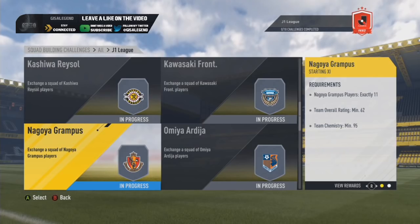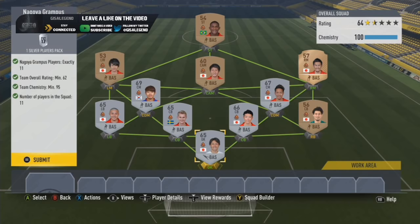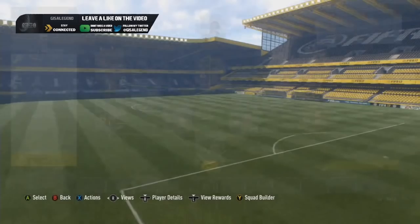Then Nagoya Grampus - this team is pretty expensive as well. The rare right back and one of the strikers were like 7-8k last night and a lot of people were paying extreme prices. But it's actually relatively cheap if you can get the right bronzes in. The Swedish silver I had packed luckily so that's helpful. Silvers players pack sorted and the bronze striker is cheap as they come.